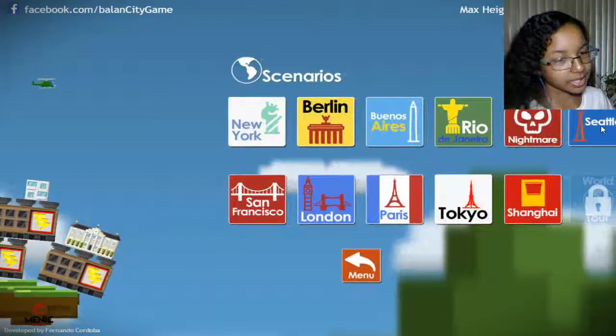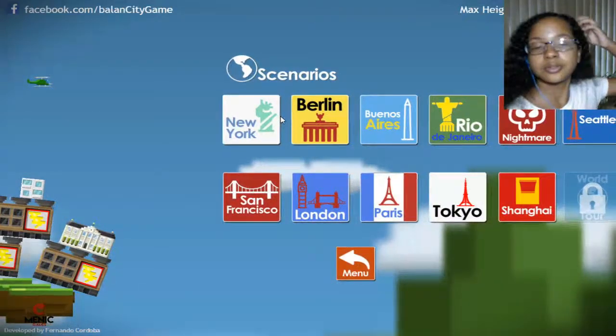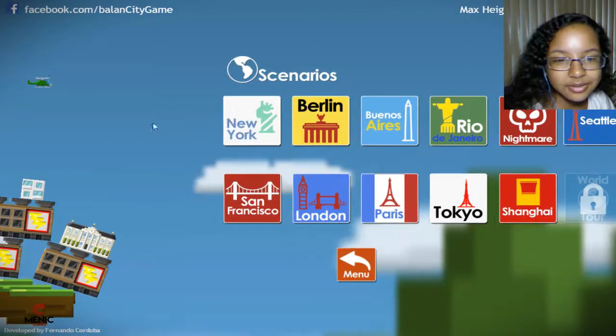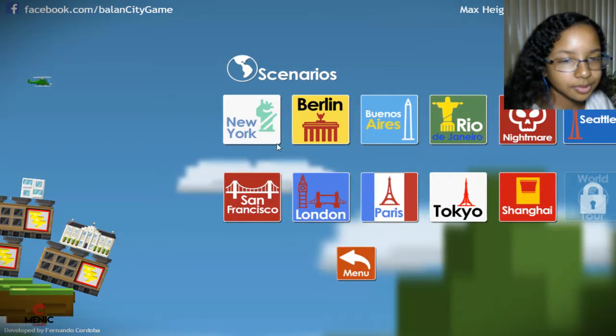We're going to be doing scenarios, so we have a whole bunch of different ones we can pick. Nightmare I don't want to do. We have New York, Berlin, Rio, Seattle, all of those places. We're going to do New York.